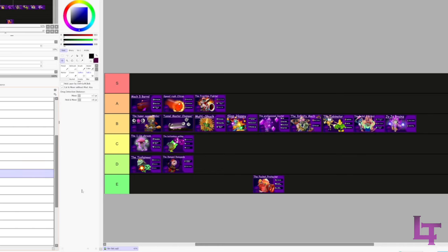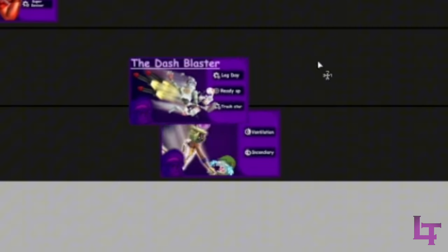Jojo Brains - B tier. Would be higher but SB has shitty hit detection, enough said. The Pocket Protector - C tier. It revolves around just pocketing one person for the whole game. That could get the job done but it's kind of boring and not really something I would run regularly.